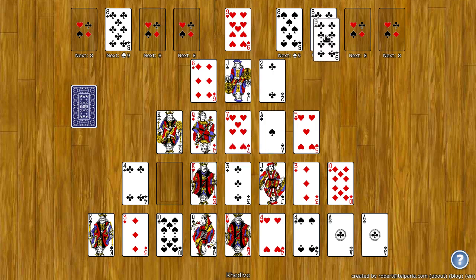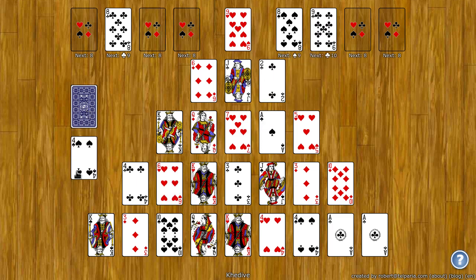Whenever I drop a card, the empty spot is automatically filled with a card from the stock. You can also click the stock and move one card to the waste if you need another card.